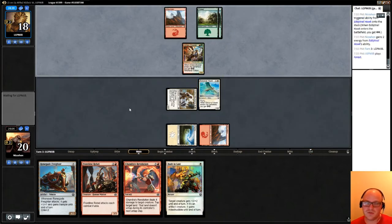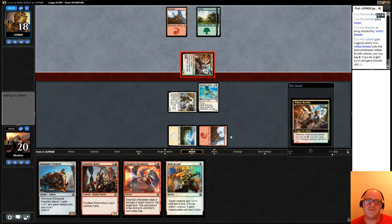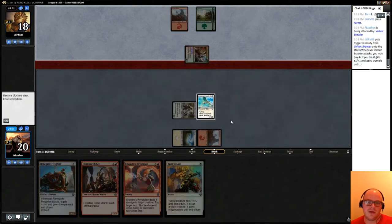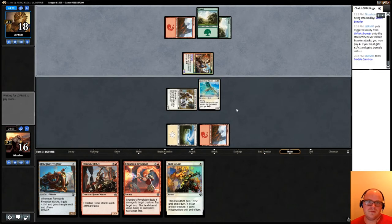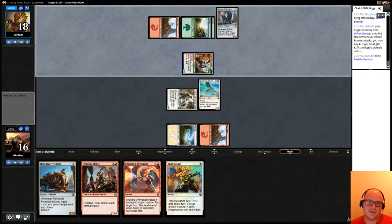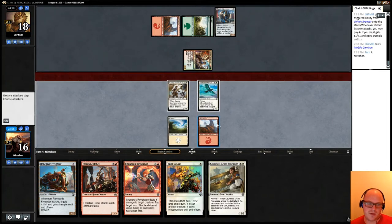We'll be good once we get our Renegade Freighter in play — if we get our Renegade Freighter in play. We'll probably take four. Mobile Garrison — oof. We can't manage to draw a two-drop, but we did draw a third land, at least, so we can play it.